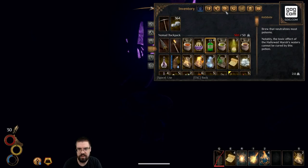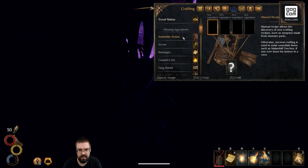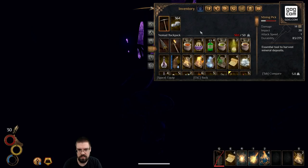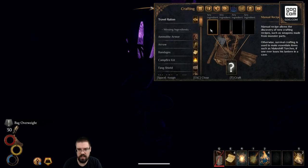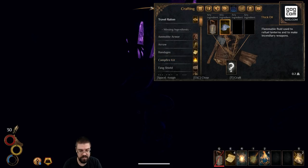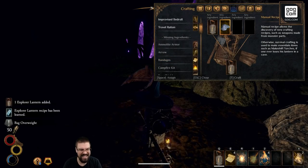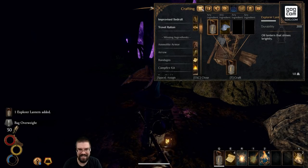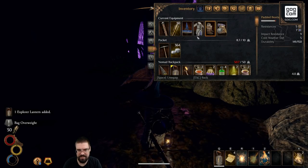Oh no! Okay, hopefully this will work. Here we go. Ready? First, we unequip our lantern. Then we put it here. Then we put oil here. Then I combine it. Yeah... I just did it again and probably wasted some stuff. Because I'm smart.